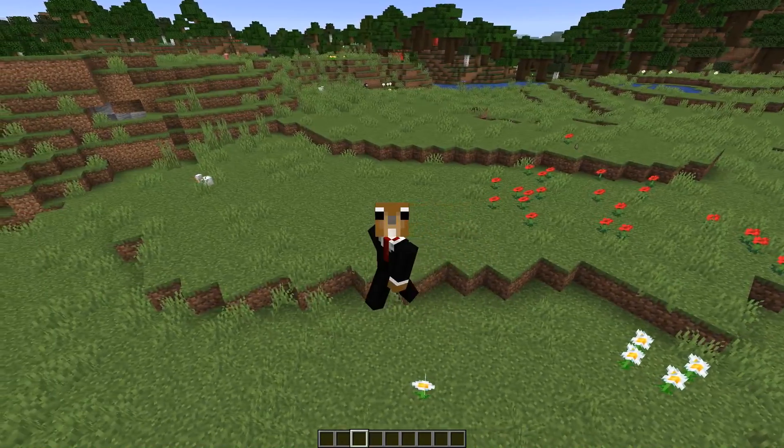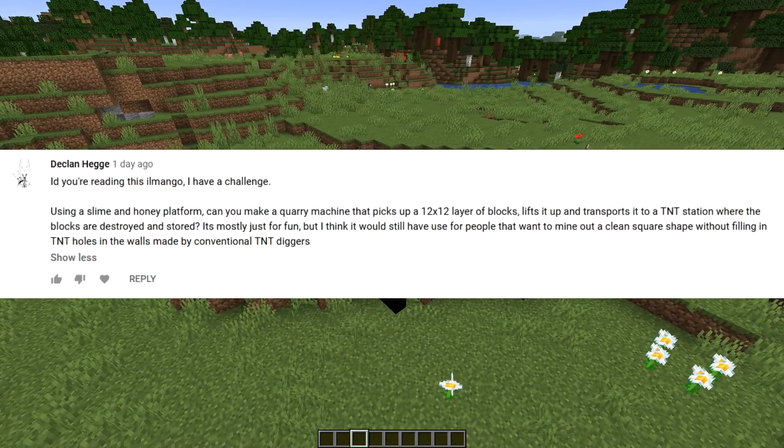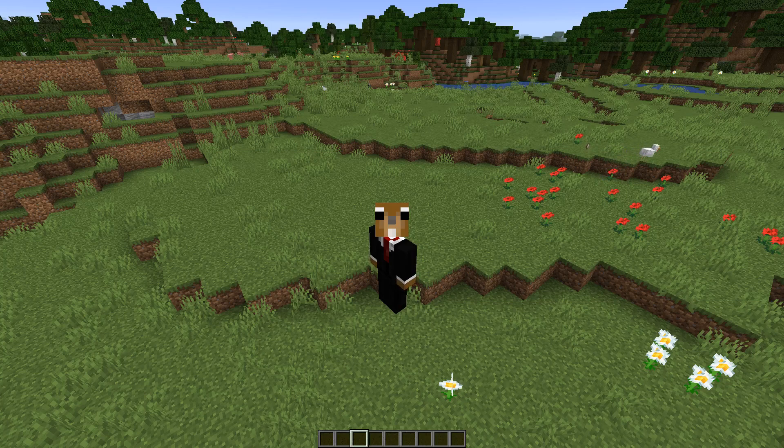Hey guys, welcome back! I was challenged yesterday by DeclanHaggy. He suggested using a slime and honey platform to make a quarry that picks up a 12x12 layer of blocks, lifts it up, and transports it to a TNT station where the blocks are destroyed and stored — mostly for fun, but also useful for people who want to mine out a clean square shape without filling in TNT holes in the walls made by conventional TNT diggers.